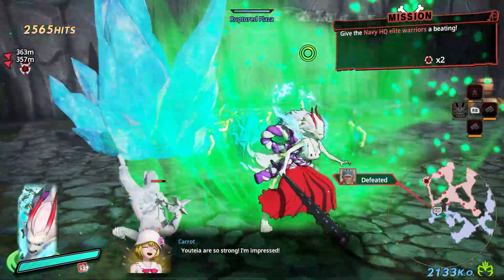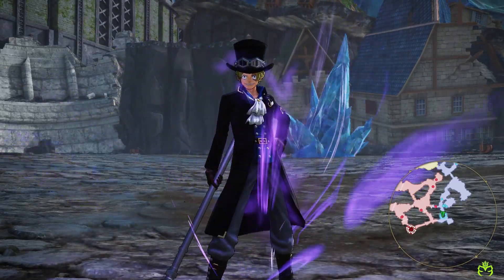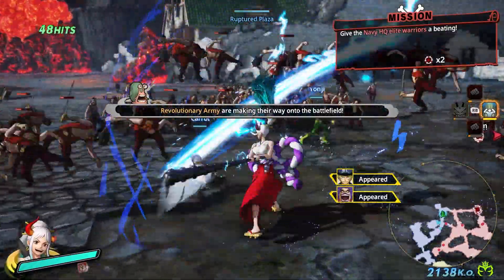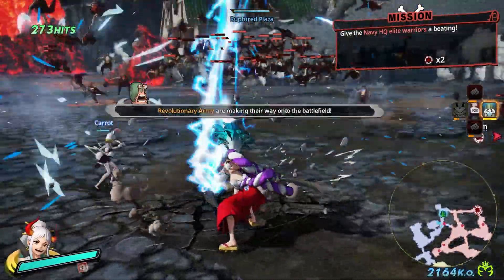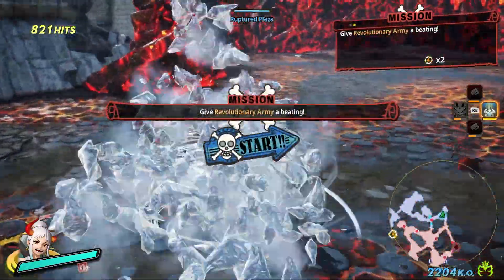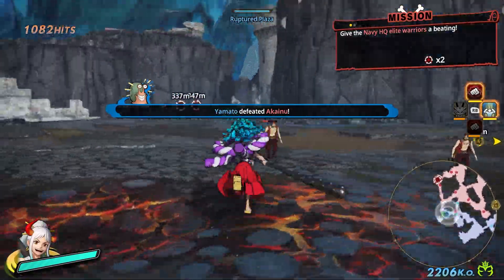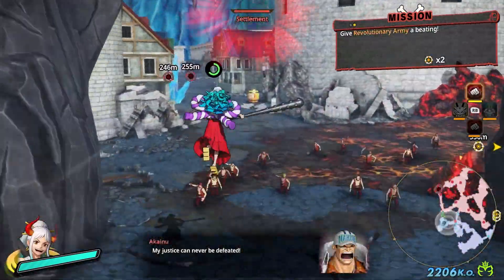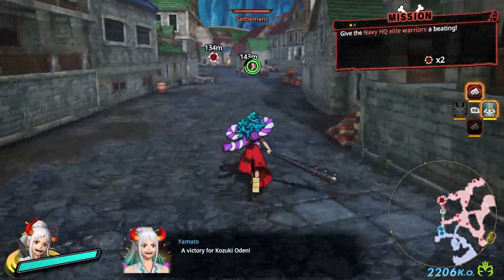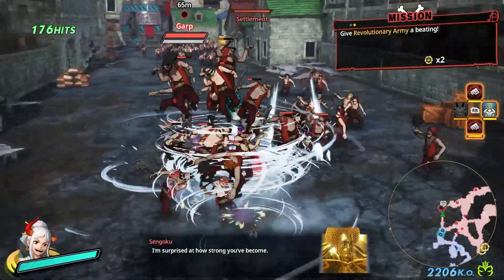That's a really cool move where Yamato shoots the ice out of that little frost breath or whatever, because you have to aim it. That was awesome. Let's keep moving this way, because I know in this corner we have Garp and we have Sengoku, and there's also a bunch of the little guys. We have 2,200 only. We need more.